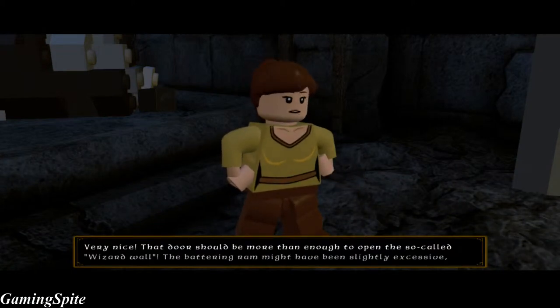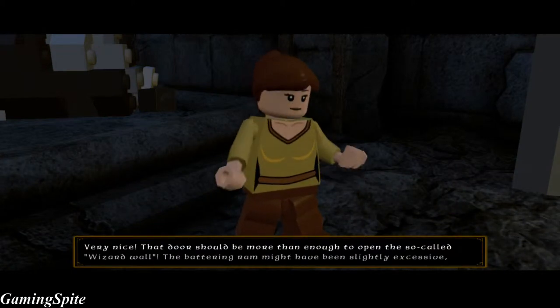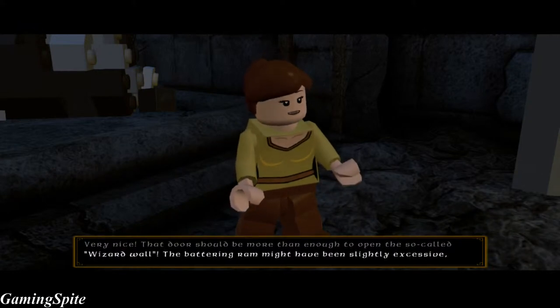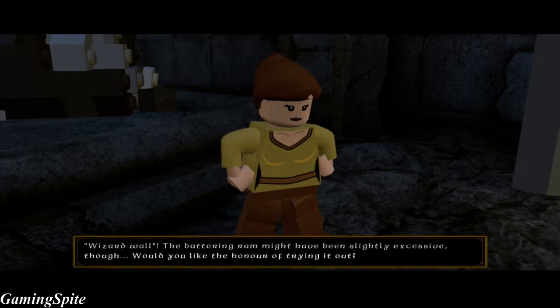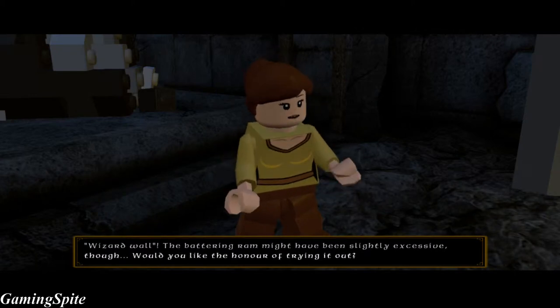That door should be more than enough to open the space — the so-called wizard wall. The battering ram might have been slightly excessive, though. Would you like the honour of trying it out?